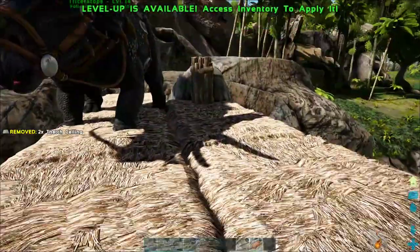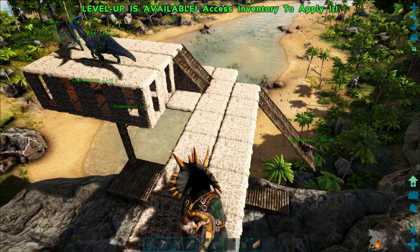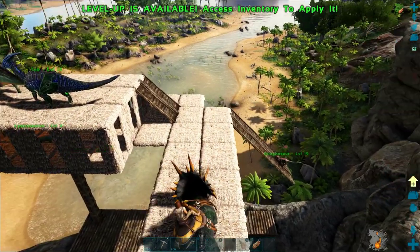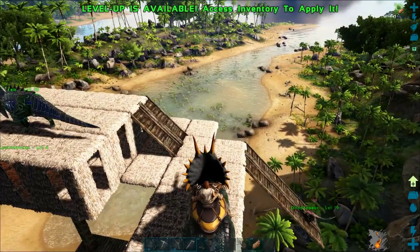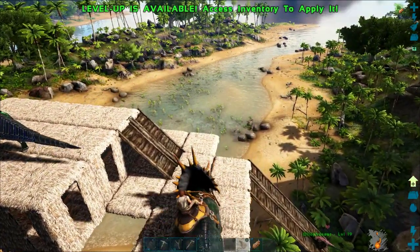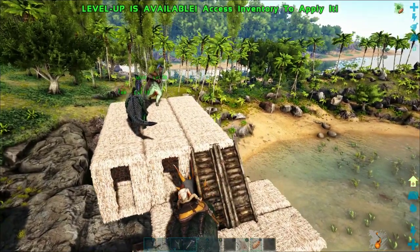I'm also going to add a couple of floor tiles here so we'll have enough room for this trike to walk, because they are bigger dinos and it's a lot harder to maneuver them onto a base like this. But we'll make it and we will get our trike up on top of this ceiling, and then we'll have all of our dinos nice and safe.